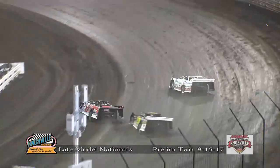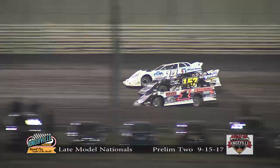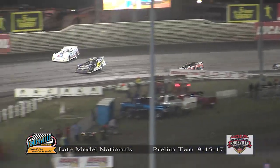Epic battle for Landers into turn one — he might have it here in turns 1 and 2. It could be 3 wide. Mike Muller going to try and split the difference, and he does just that. They're 3 wide — Marler in the middle, Landing up top, Landers at the bottom. Then they'll spin the door on Landers on the inside toward turn number 3.